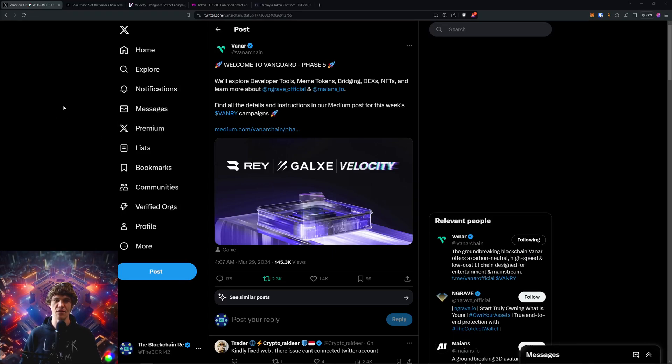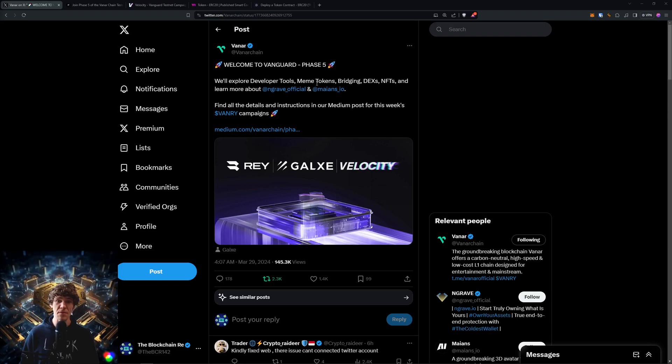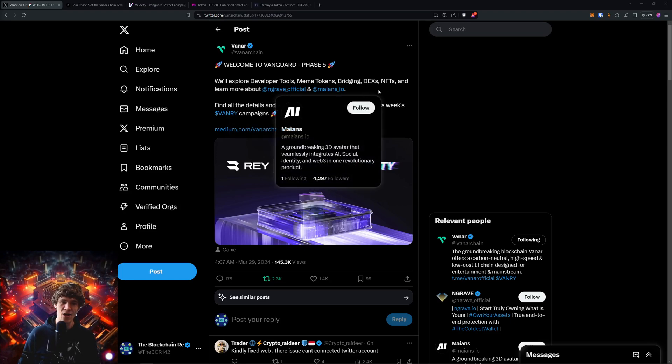Today's video, we are diving into Phase 5 of the Vanguard Testnet — the Vayner Vanguard Testnet experience. This is a six-week campaign on Galaxy, and this week in Phase 5, we'll explore developer tools, meme tokens, bridging DEXs, NFTs, and learn more about Engrave, Official, and Mayans.io.